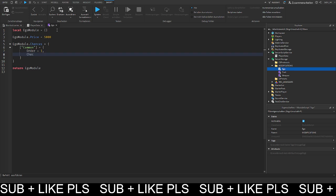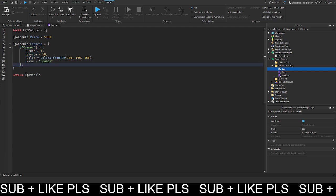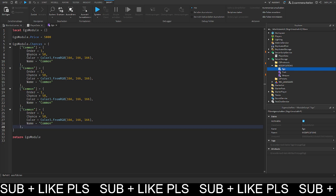Set the chance to about 50%, give it a Color3 — I'll make it a nice gray. Don't forget the comma, and then for the name put 'common'. Then copy this table and paste it about three more times for the other rarities: 'rare', 'legendary', and 'mythic'. For mythic I'll use a nice red, for legendary a nice orange, and for rare a nice blue.